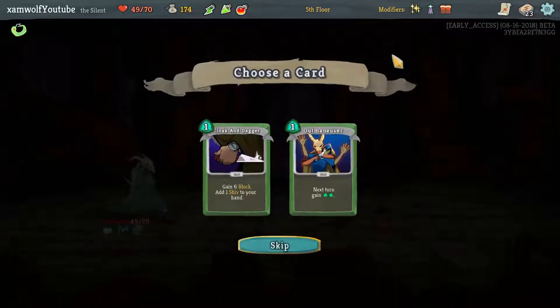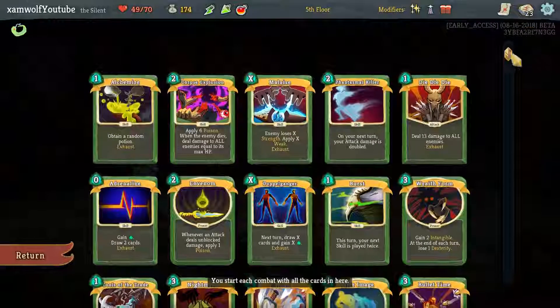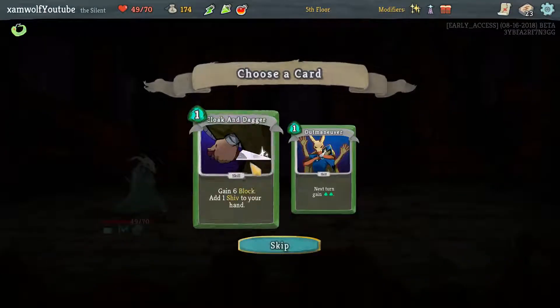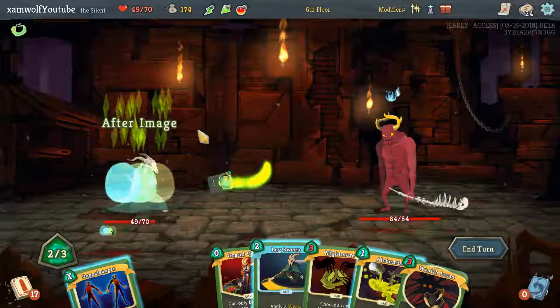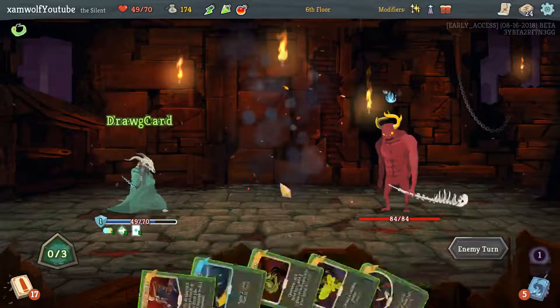Swift potion — don't think we need that. Second Cloak and Dagger. Outmaneuver might — this might be a good deck for Outmaneuver, the cards are very expensive. Outmaneuver might help us play those, but I like Cloak and Dagger a lot. Let's see. After Image. I could Leg Sweep. I think I'm Doppelganging.